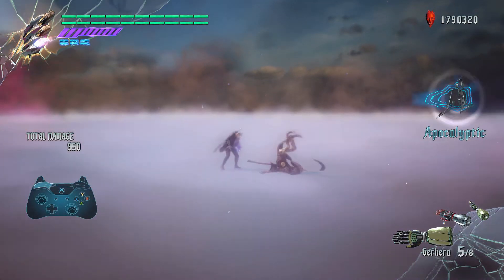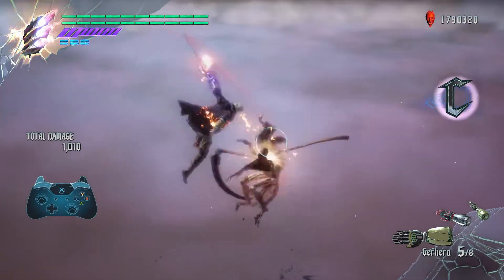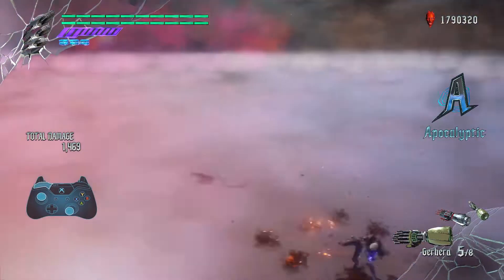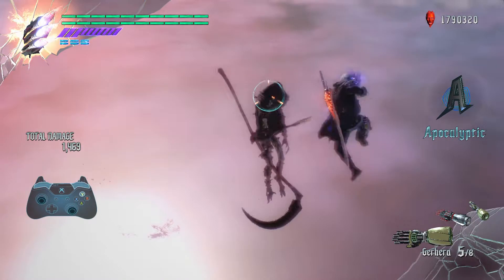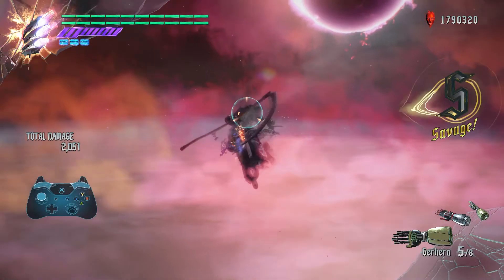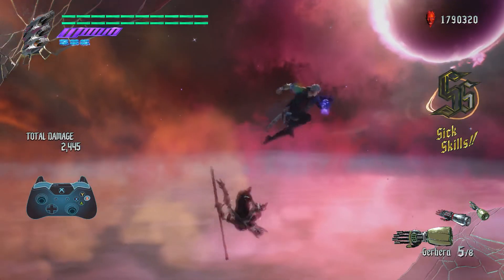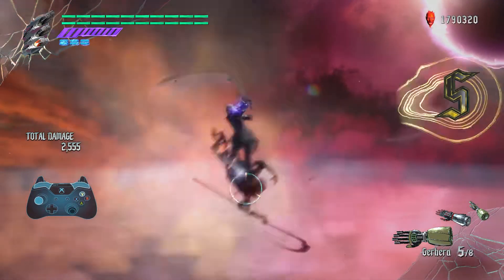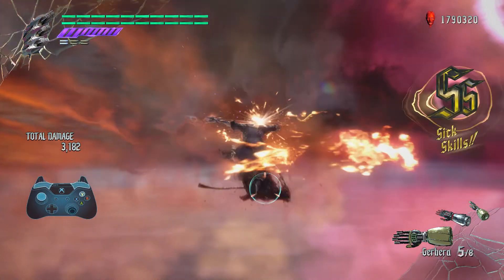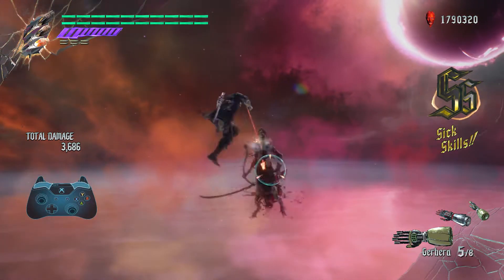It's just slash, jump cancel, wire snatch, slash, jump cancel, wire snatch. Between the slash and the jump cancel we're gonna add a special move like the Caliber as you're seeing here, or the Payline — that I failed to jump cancel there. Slash, move, jump cancel, wire snatch over and over, focusing on exceeding the slash. You can also try to exceed the Caliber here but it's a bit harder — just focus on the regular slash.